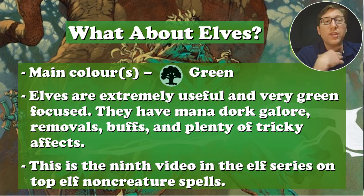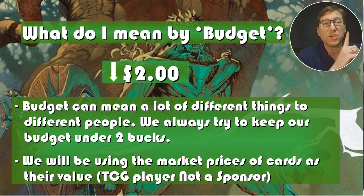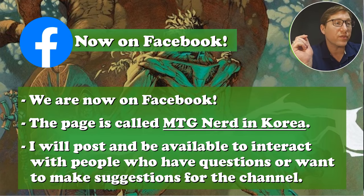This is the ninth video on the non-creature spells. We're only doing one more elf one. Tomorrow we're going to cover the elf commanders and how to build them. The budget on this one is $2 or less. A lot of these have been even lower, but this is a regular budget of under $2, using the TCG market value price — not a sponsor. Also, we are now on Facebook, so please hit like and subscribe and all that good YouTube stuff. You can also find MTG Nerd in Korea on Facebook.